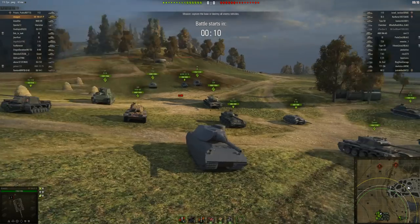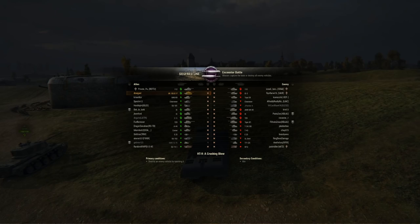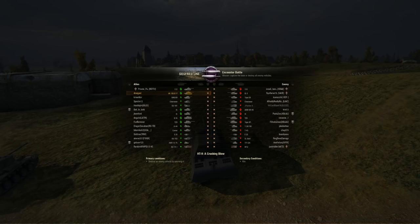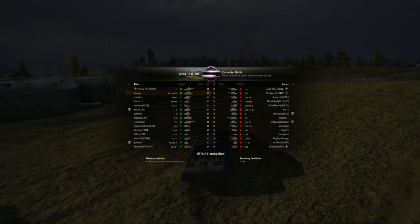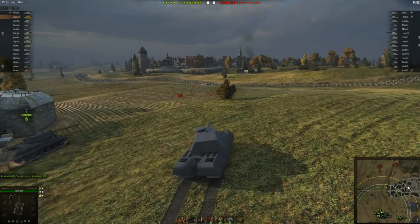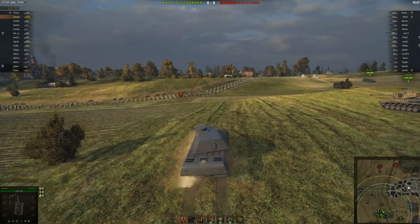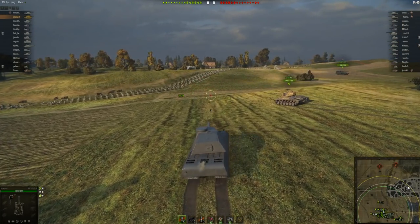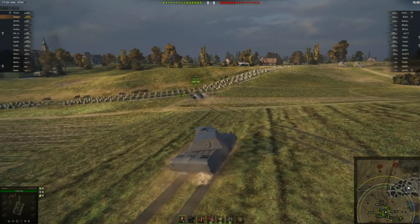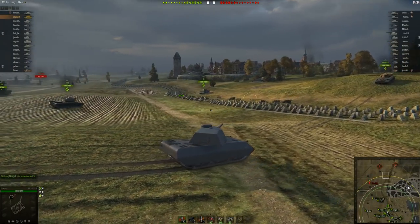Alright, here's our first battle. We've got all our tank buddies behind us. What I usually do at the start is analyze the enemies — see what they have and see what we have. Looking at the team right now, I am one of the highest-tier heavies on our team. We have another 112 as well, also a tier 8. So I want to play this pretty aggressively. We don't have any tier 9s or tier 10s to worry about, so I should be able to utilize my armor and bounce a lot of enemy shots. We're going to go to the city — that's generally where you want to go as a heavy tank because you're really slow. Use those walls to your advantage.